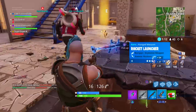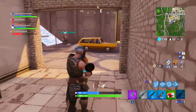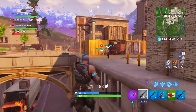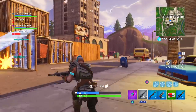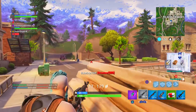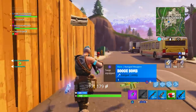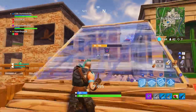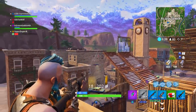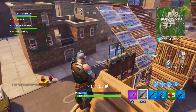Previously my route was: start at Lucky Landing, move up through Fatal, through Salty, then over to Dusty — that was the fastest way. This challenge might be slightly altered from last season but the strategy is the same — find a route through four named locations. It does have to be done in a single match, so you can do it in solos or even in 50v50 where the other team is far away. Honestly, 50v50 is probably the easiest way to do this one.